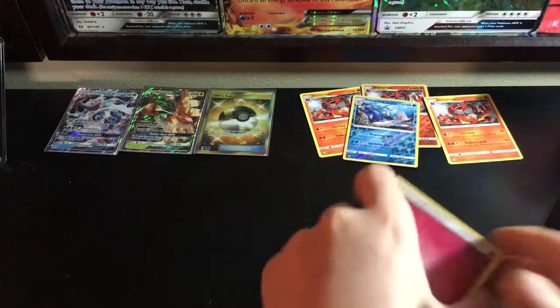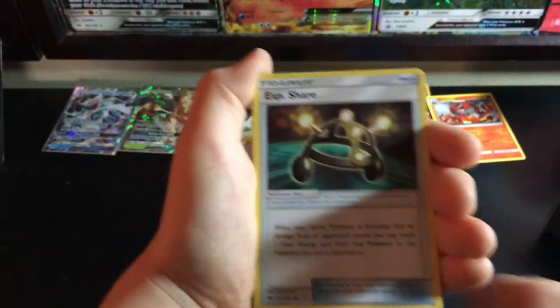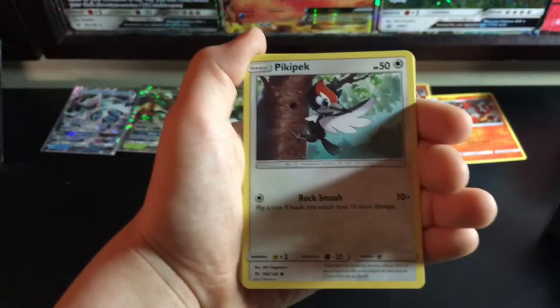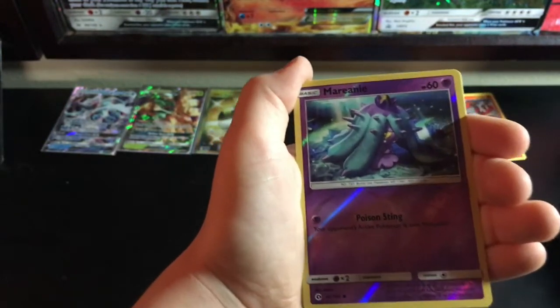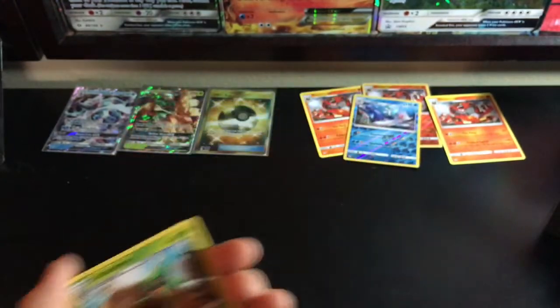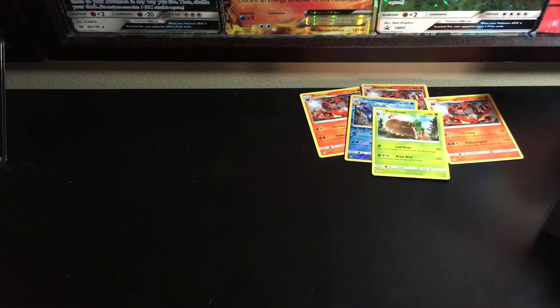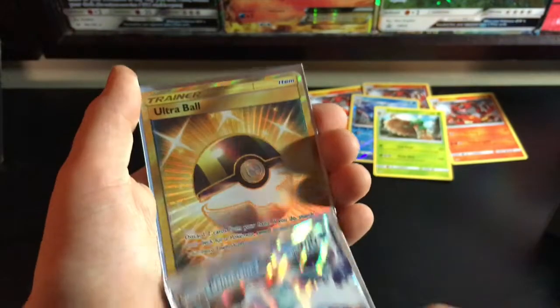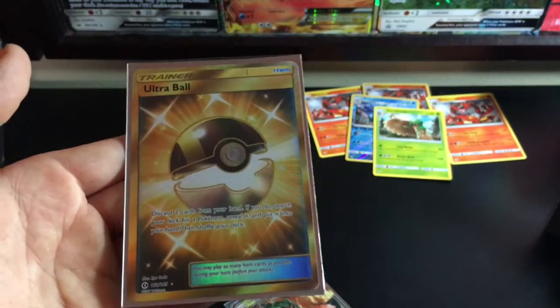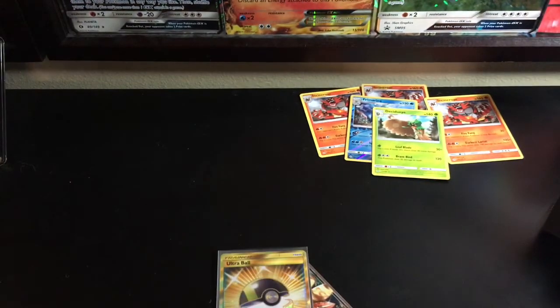Last pack — I don't think we'll be getting anything else notable, but you never know. We got: Fairy Energy, Furfrou, Araquanid, XP Share, Spinda, Carvanha, Pikipek, Sandile, Snubbull, Mareanie, and Decidueye GX! We got all three starters. Let's go over highlights — we got the Decidueye GX, Primarina GX, and the Ultra Ball Secret Rare. Look at that gold border — that is absolutely amazing guys.